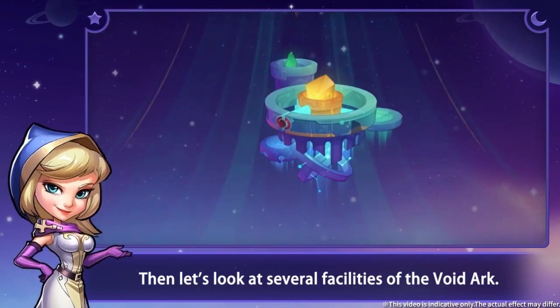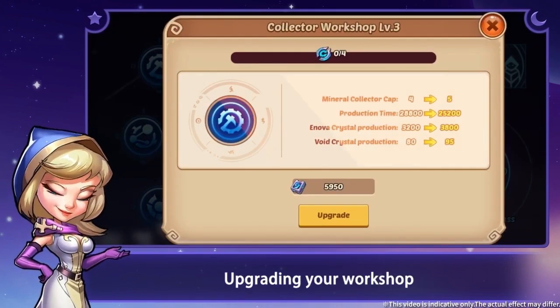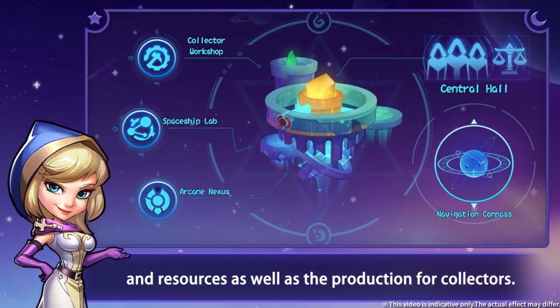Then let's look at several facilities of the void art. Collector Workshop — you can produce collectors in it. Upgrading your workshop increases the max capacity of the collectors and resources, as well as the production for collectors.